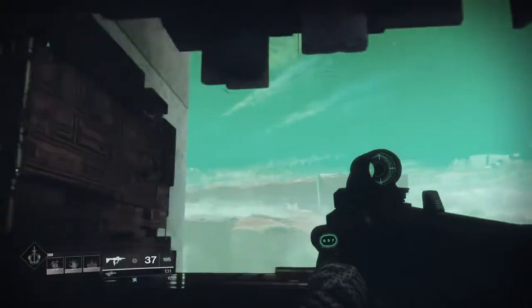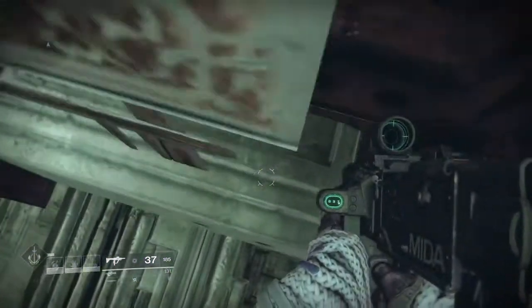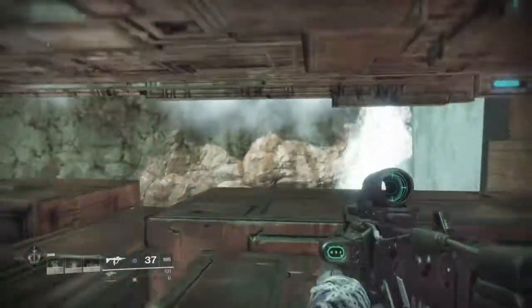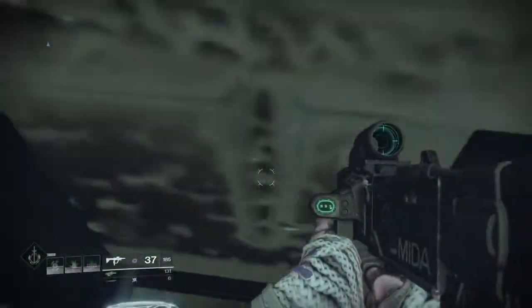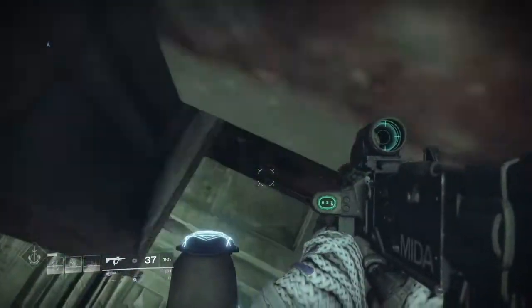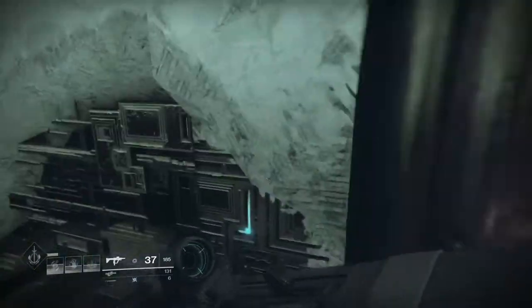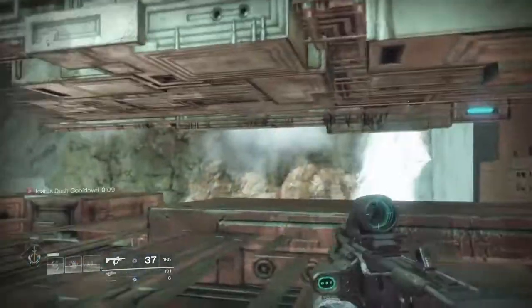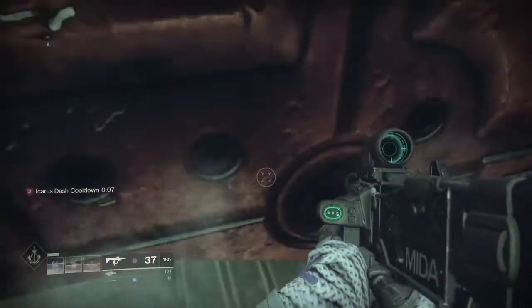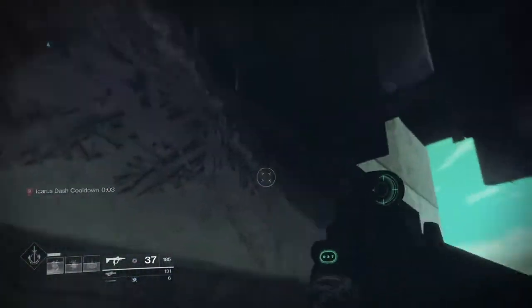Once you make it up top, you have a beautiful view of the Leviathan and so many other cool things — there's a waterfall right there. If you want to see even more cool stuff, there's a ledge right here that you can jump onto. Then up top to your right there will be another ledge, but be careful because there's an invisible wall — you have to jump out and then forward.